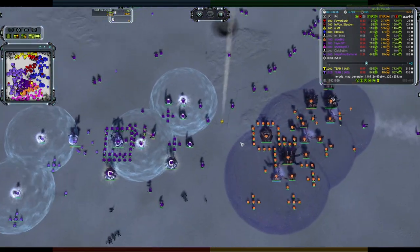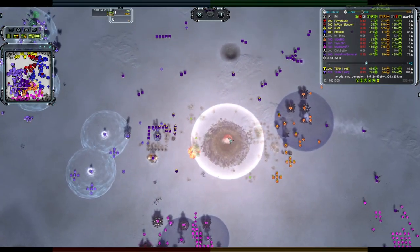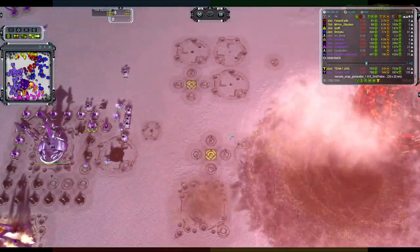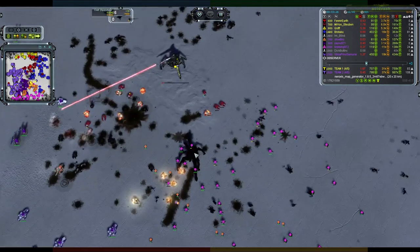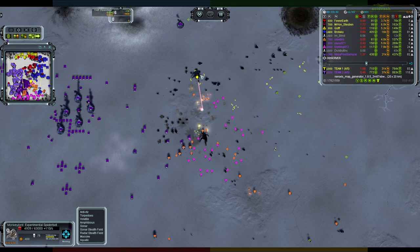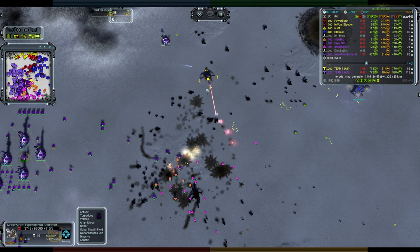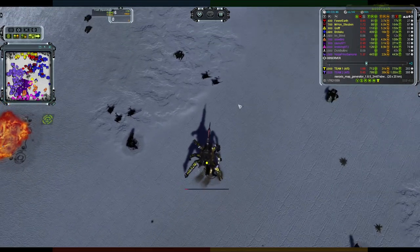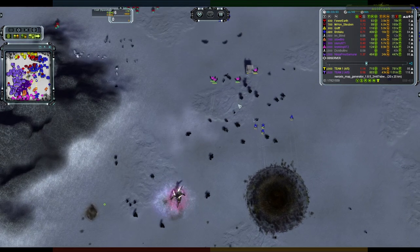The nuke is going to land right between the two commanders. What's it going to kill? It could kill the SMD or miss a bunch of things. The experimentals are coming, the monkey is having trouble, there's a counter-monkey coming up, and the Fat Boy is knocking off units. The nuke lands — a lot got caught. Slow Bro is stunned from the edge of it. The SMD is down for Yayu, but critically Ninja's SMD here survives. Monkey from team two is dead — the Fat Boy's shells definitely helped the surviving monkey. But this team-two monkey is now very dead, finished off by T3 arty.